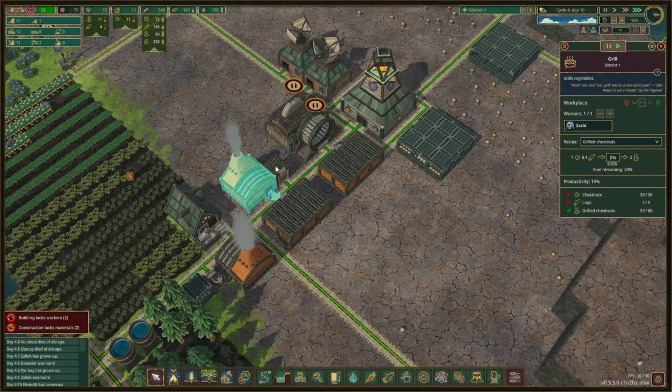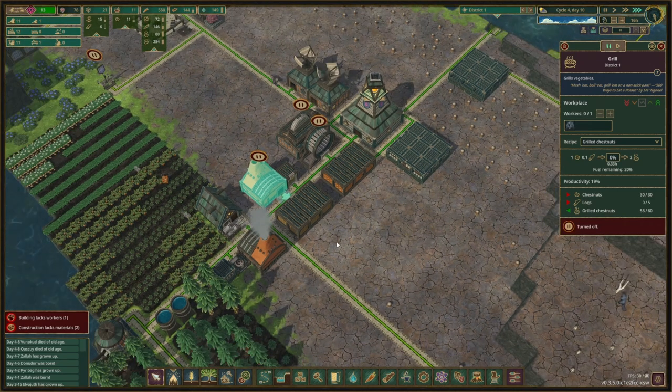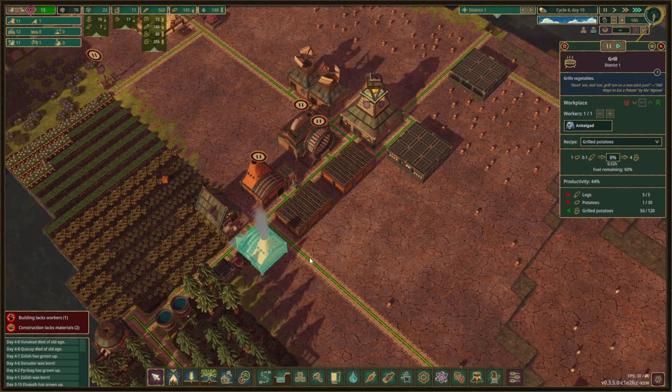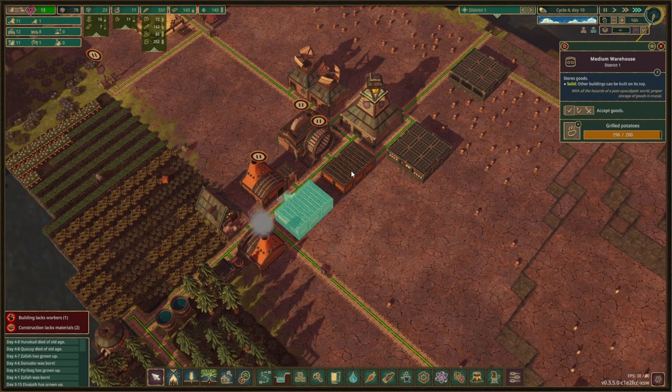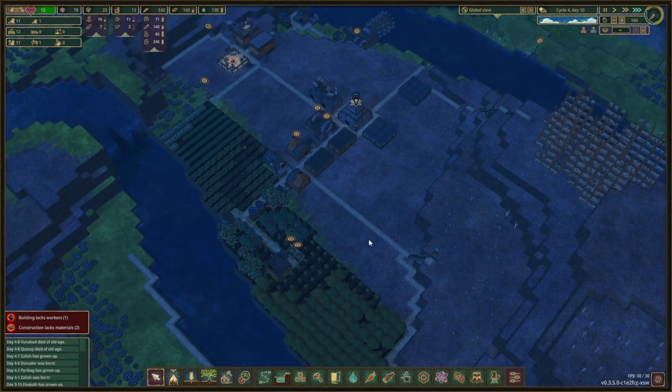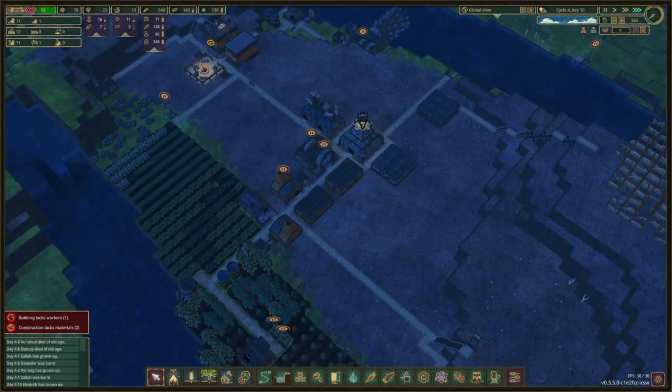We have fully stocked chestnuts. We can pause this guy and let him go in the inventor hut for the moment because he is not doing anything. The potatoes on the other hand we still need, though we're kind of full on those as well. The food is doing all right — we just got to keep an eye on the grilled chestnuts and turn it back on as soon as that drops.